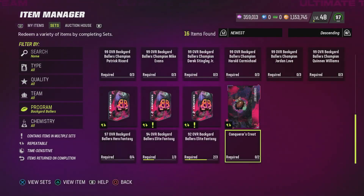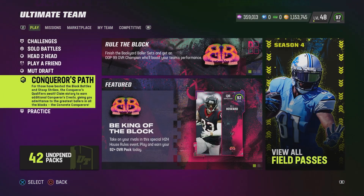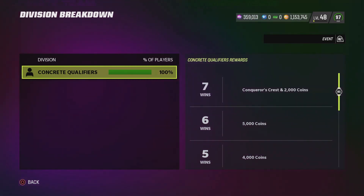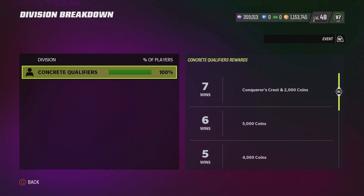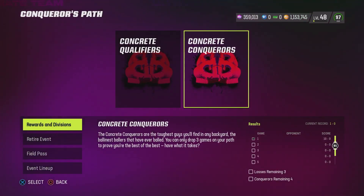All you have to do is come down to Conqueror's Path on the main menu and do the Concrete Qualifiers. You're going to get those Conqueror's Crests for free. Look at the rewards and divisions — if you get seven wins, it takes about five minutes because you start off in the fourth quarter. If you get seven wins, you get a Conqueror's Crest plus 2,000 coins. You take that Conqueror's Crest and put it in here and get rewards.